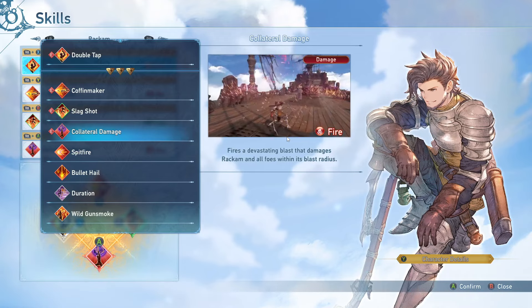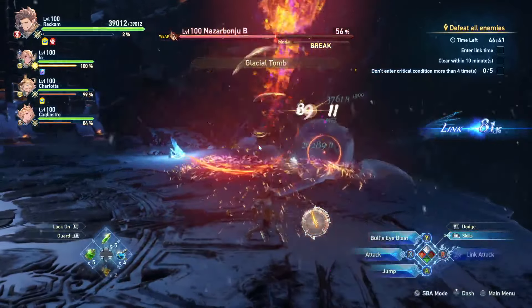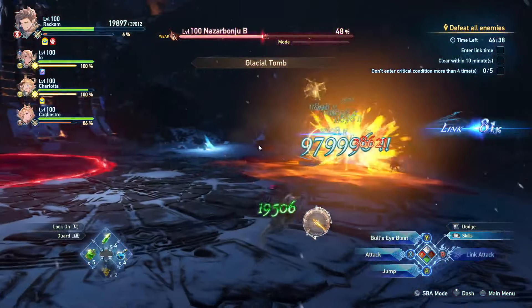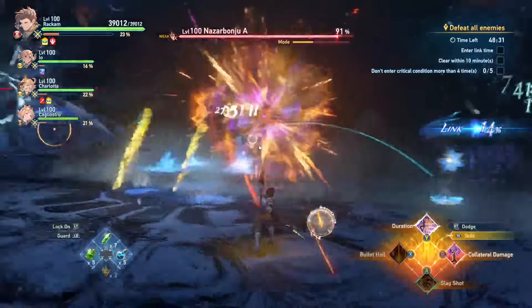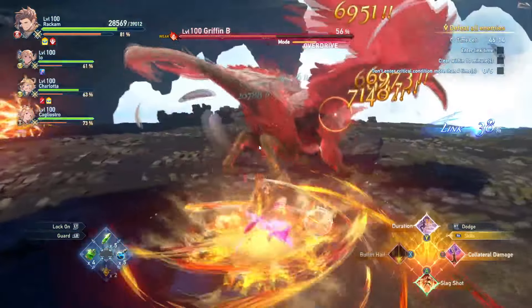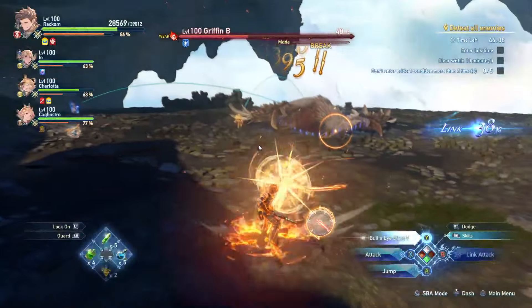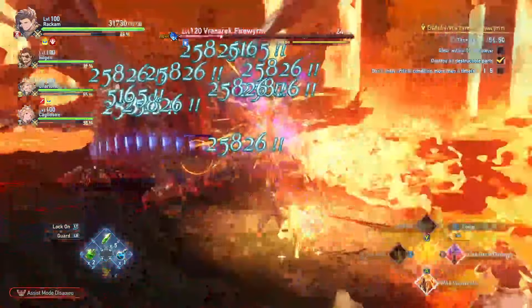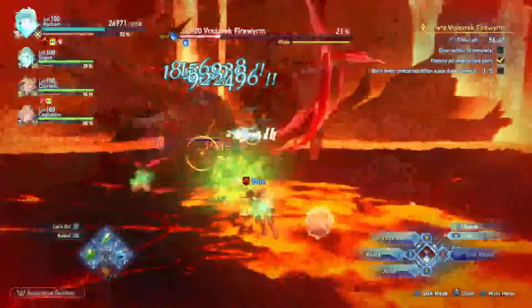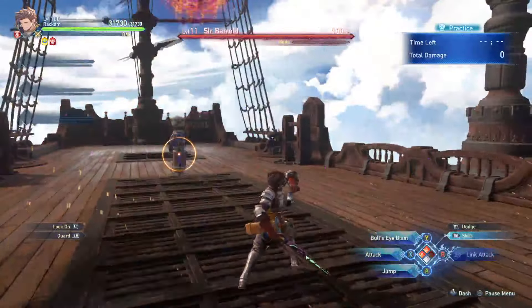Next we have Collateral Damage. This is a really powerful skill that triggers the damage cap a lot, but it will blast Rackham and all foes within the blast radius. So you have to be careful — once it fires off, you want to dodge backwards to avoid the blast damage. Its cooldown is fairly long at around two and a half minutes, but it does insane damage. If you're doing any time attacks, it's definitely a DPS increase, though you do have to be in the right range or it will miss.